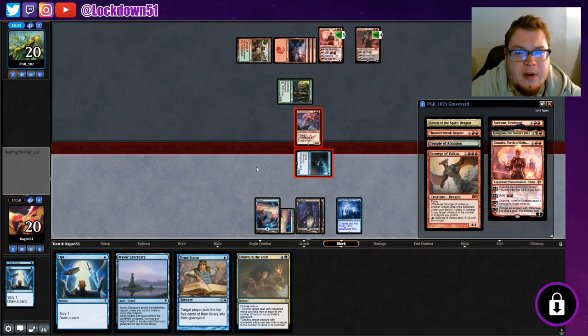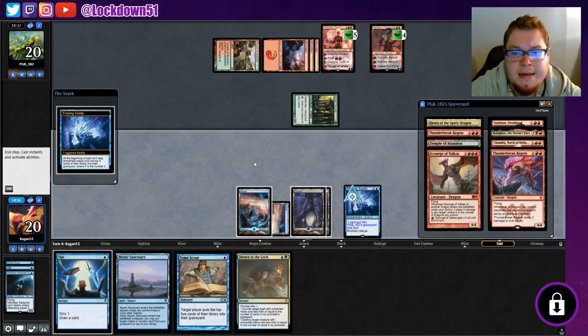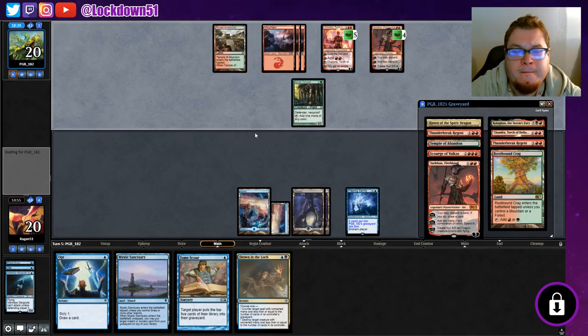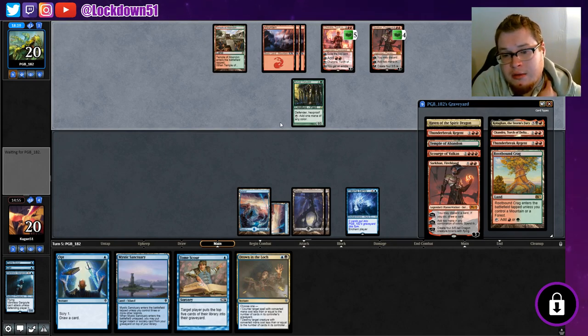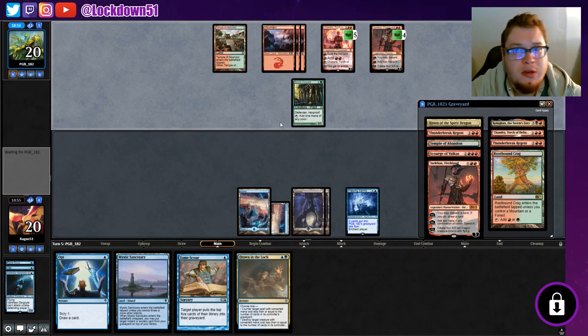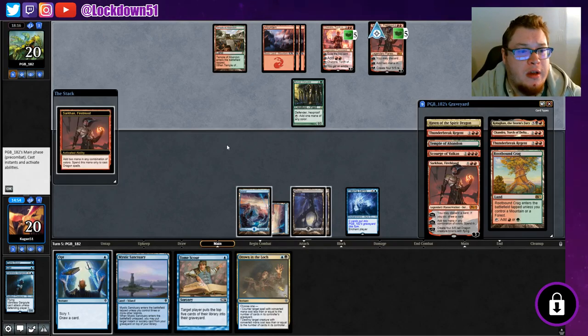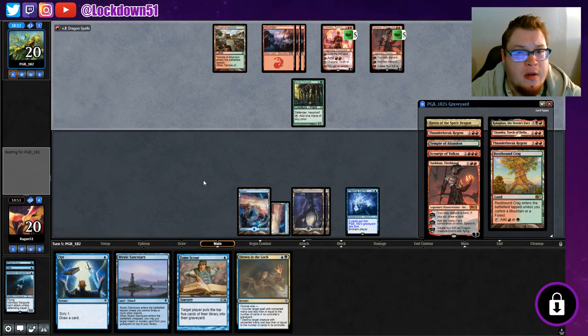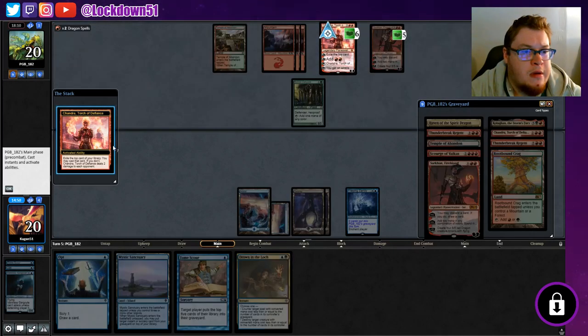We'll block - take out one of their creatures and pass. I didn't really expect to take one of their planeswalkers out anyway, I kind of expected them to chump block. But it's a dragon off the battlefield. This will force them to want to add mana with Chandra, hopefully - tap out big - and we'll just Drown in the Loch one of their big creatures.